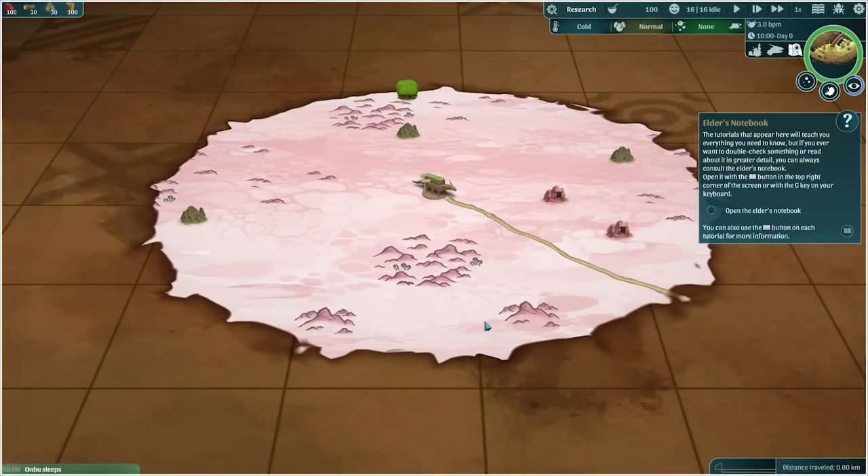We can zoom out a bit more. This creature is actually going to be moving along a path, which is very important because we would actually make a turn on occasion to go down a different path. And where that path leads, what happens? Well, it's all basically an adventure, is what I like to call it.